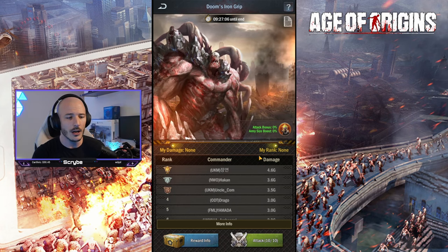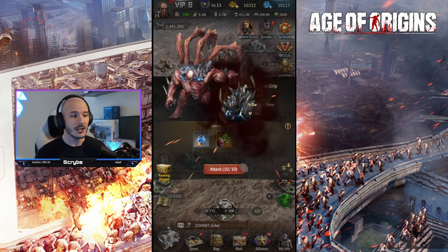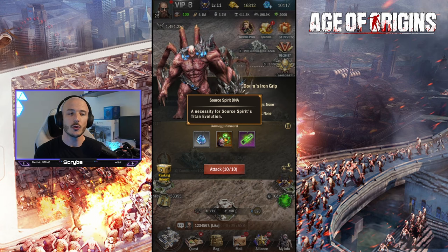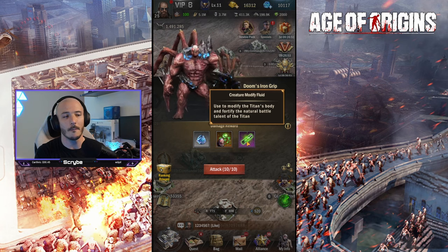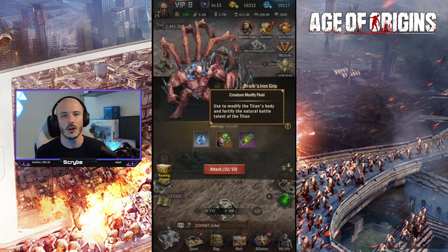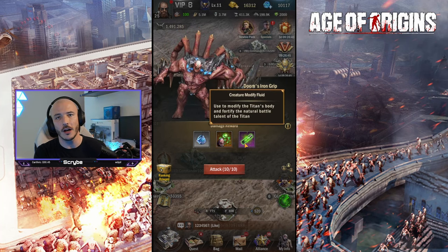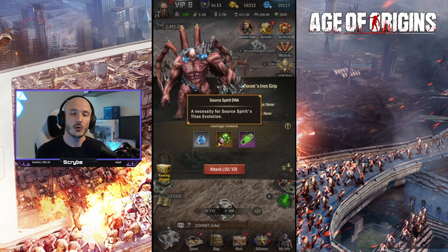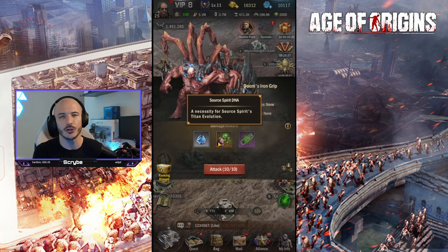Why is it important that we engage in this content whenever we possibly can? Predominantly, that's because we're going to be able to earn power ores, Source Spirit DNA — your first titan that you can unlock — and the creature modifier fluid, which will help you unlock the talents of your individual titans.